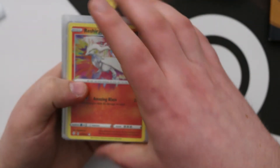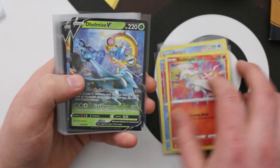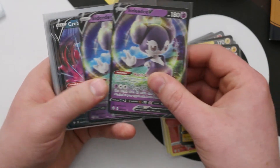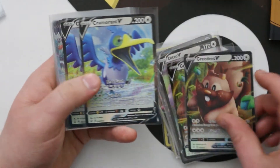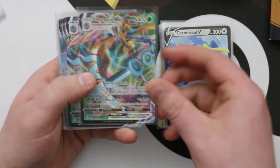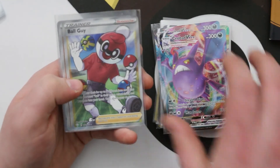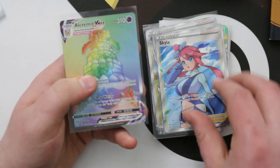So we've rounded everything up — we're going to do this in sections with so many hits. From the main set, Amazing Rares: one Reshiram, two Kyogre, and two Yveltal. Vs: Delmise, three Cinderace, two Morpeko, two Indeedee, four Crobat, a Ditto, two Greedent, and two Cramorant — every V in the set! VMAXes: there are six in the set but we only hit two, though we hit two copies of each — two Delmise and two Crobat. Full Art Supporters: Ball Guy, Coraliss, and two Skylar. And of course the Rainbow Alcremie VMAX.